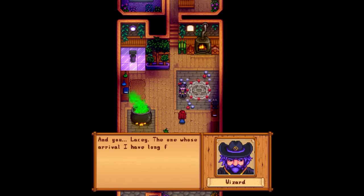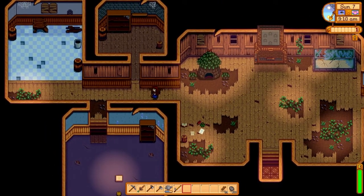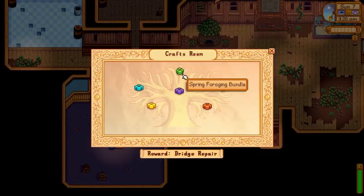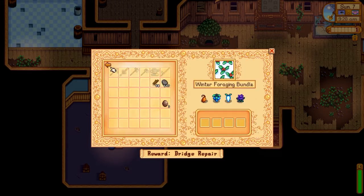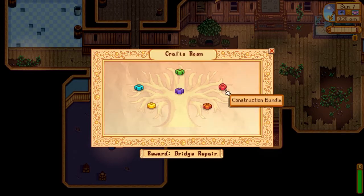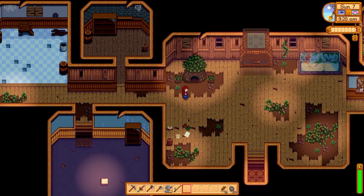I try to do this on day seven right when I get up. After finishing your cutscene with the Wizard, head back to the community center and interact with the plate on the floor — you can now read it. Browse around and see what's needed for the bundles to be completed. You can also access this from your inventory menu via the little tree icon in the top right corner as a shortcut versus returning to the community center each time.